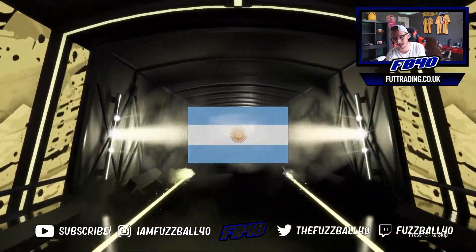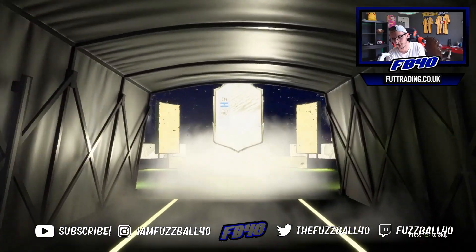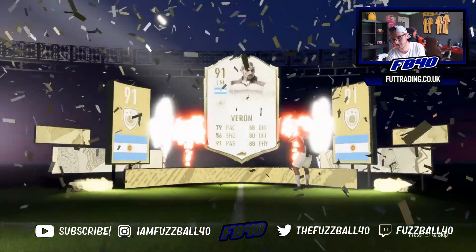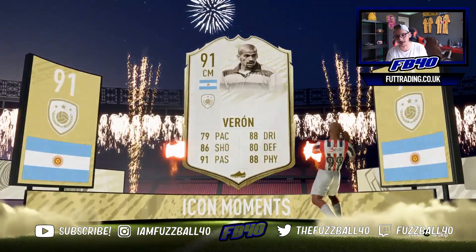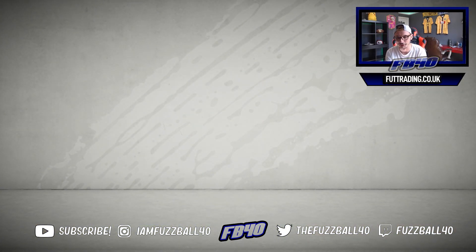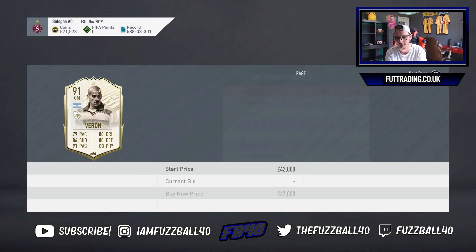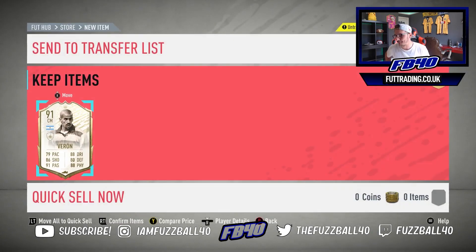It's Argentinian, it's centre mid. Pretty sure it's Foron. Meh - it ain't great but it's alright. I don't mind this SPC to be fair, it ain't terrible. But Foron, I don't think he sells for that much - about 200k. Gonna call that an L, chat. Gonna call that an L. We're gonna move on now and open up some more Icon packs.